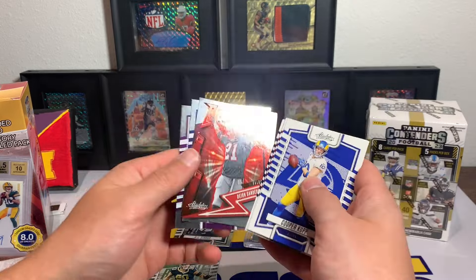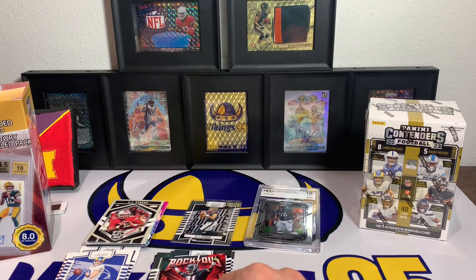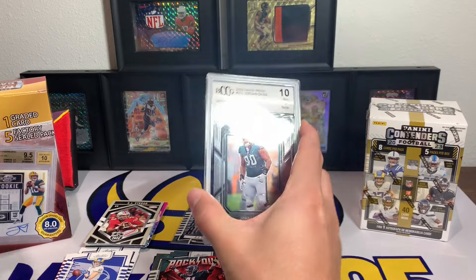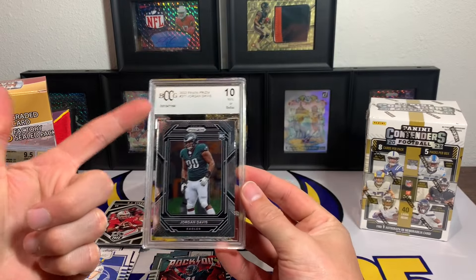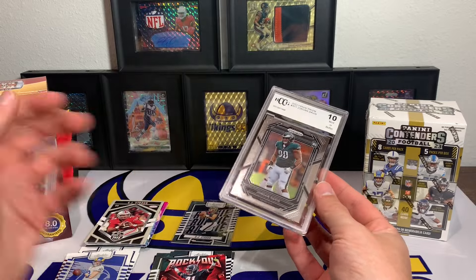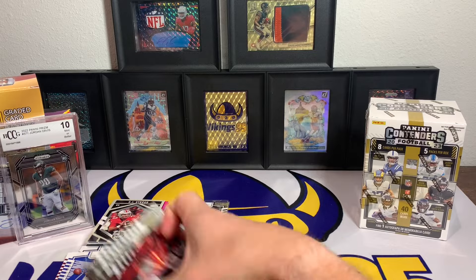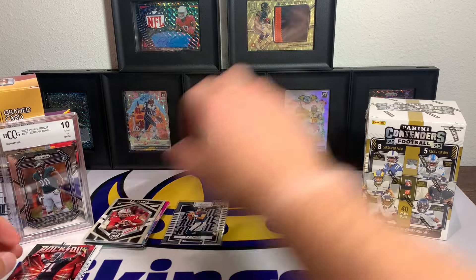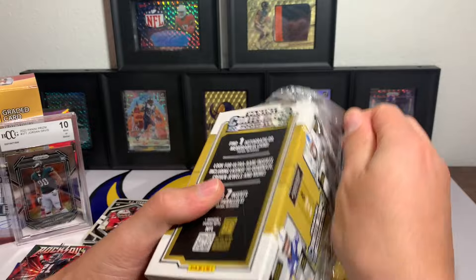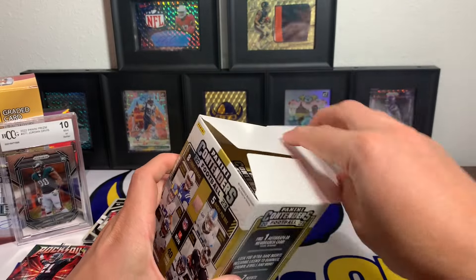All right, so that is what it is on that box — kind of what I expected. I know that a majority of the cards that come out of here are BCCG Prism rookies, but they're just base rookies. We did get a CJ Stroud and a couple other rookie cards. We're gonna sleeve up that CJ Stroud Absolute rookie — I'll take what I can get. I'm glad I grabbed this because that would have been a sad Friday rip, but hopefully next week I've got multiple videos coming.